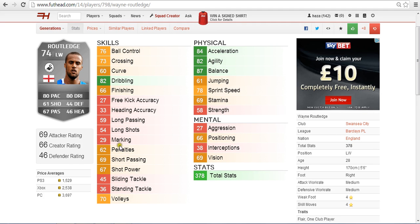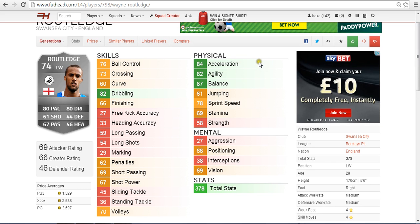There are a few reds but not the most important stats. Long shots could be better but not the worst. Moving on to physical, some great stats here: the three greens are 84 acceleration, 82 agility and 87 balance.